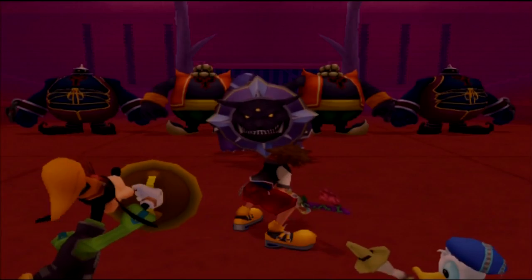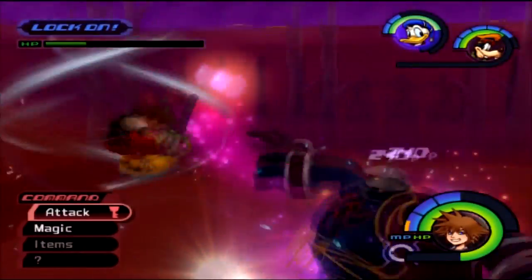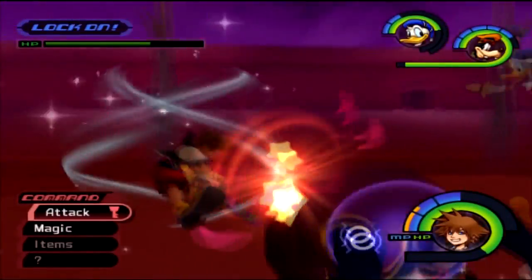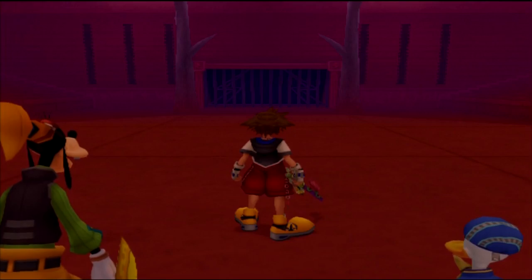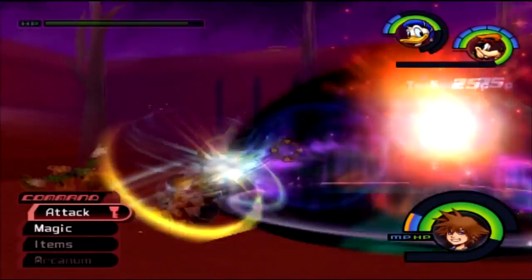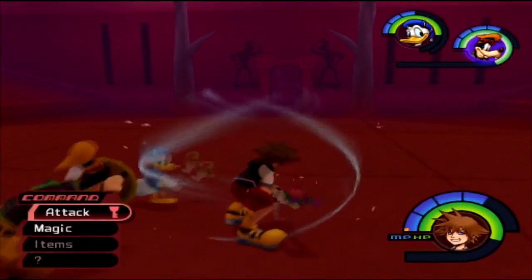Now we have Heavy Warriors: two Fat Bandits, a Defender, and a Large Body. Best advice: Gravity. Gravity will really help you out — especially since you can deal a lot of damage flying and make the fight ridiculously short. If you have Aroga you can block most of their attacks with little effort. Just make sure you don't get overwhelmed. Then we have three Defenders — a lot of Defenders, little time. Graviga packs major damage, making fights like this very short.